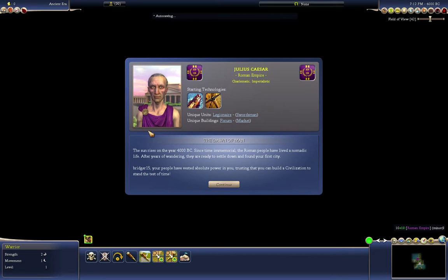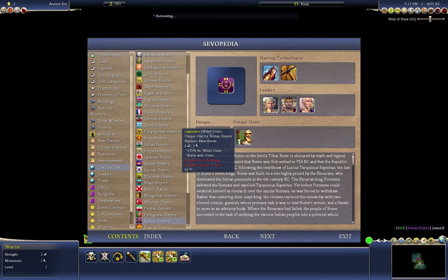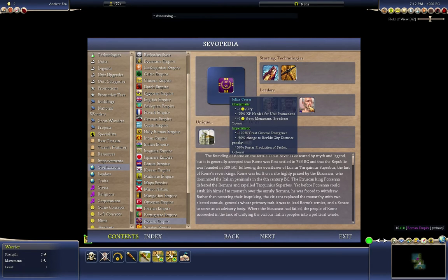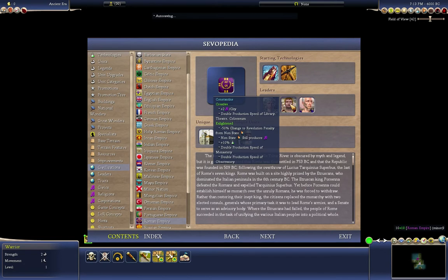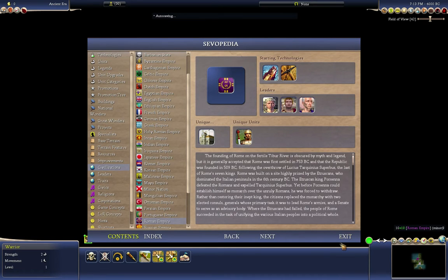We are playing as Rome, who gets the Forum as their specialty building, giving minus 10% maintenance. They also get the Legionnaire in this mod, which is a stronger version of the Swordsman with bonuses to melee units. We're playing as Julius Caesar, who gives plus one happiness per city. His units require less XP to level up due to the Charismatic trait, and he gets extra happiness from monuments and broadcast towers. He also has the Imperialistic trait. The mod also adds Constantine with Creative and Enlightened traits, and Augustus Caesar with Organized and Imperialistic.